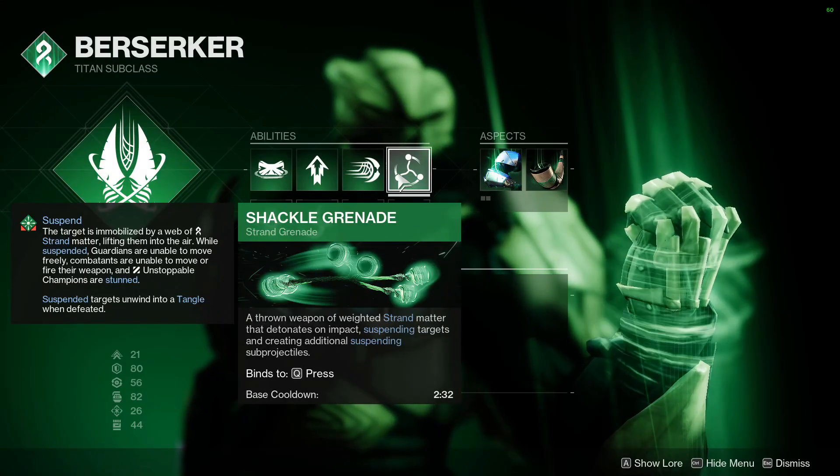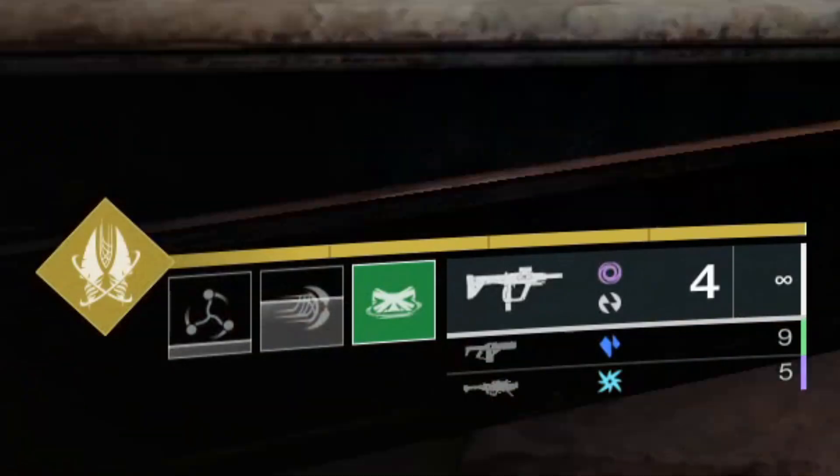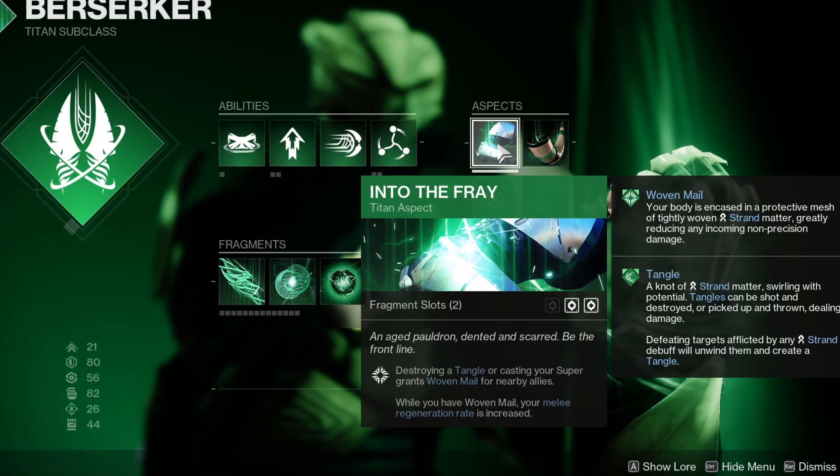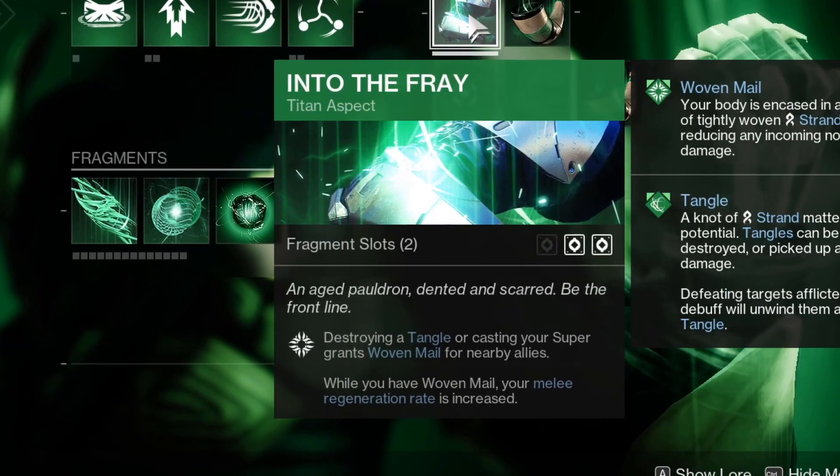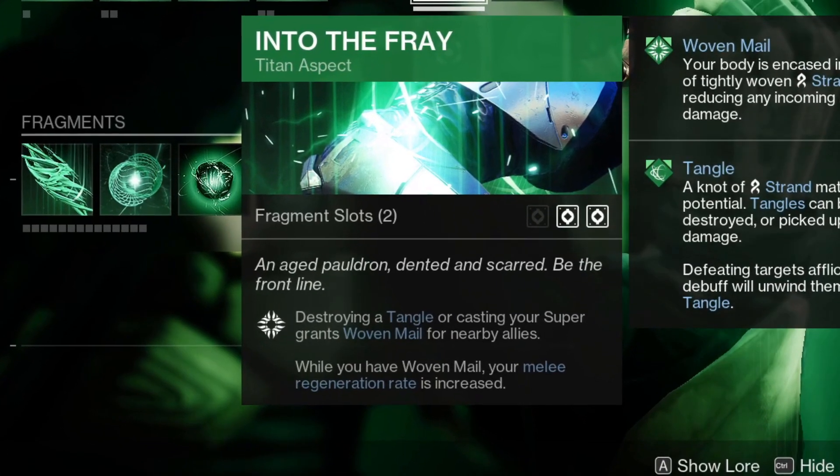By equipping a Shackle Grenade, you can get Woven Mail by using two out of three of your abilities. The other Titan aspect grants Woven Mail yet again by destroying a Tangle or activating a Super. The aspect also states that your melee regeneration rate is increased while you have Woven Mail.